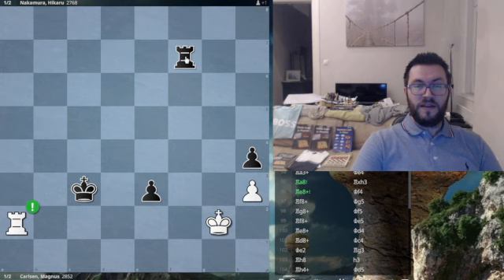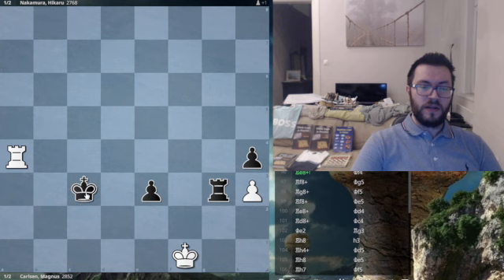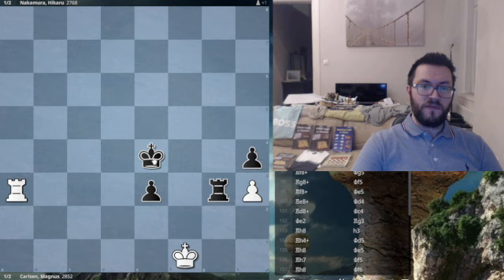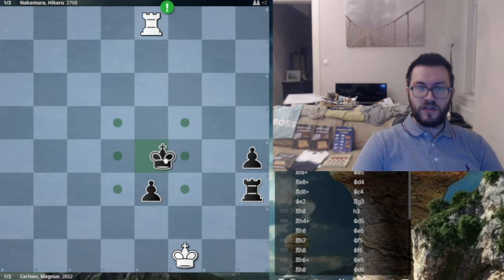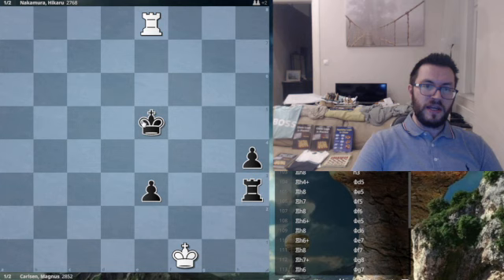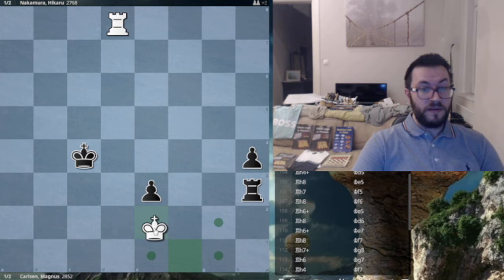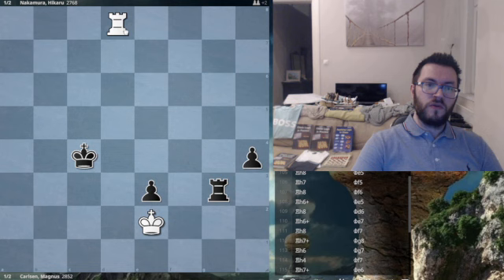This was the drawing setup that Carlsen was able to get. King f1, rook to g3, rook a4 — latching onto the pawn. King d3 — we need to check the king away. King e4, and now he goes rook a8 for maximum checking distance. The concept was crucial here — we can just keep checking the king. The king has nowhere good to hide. Rook f8 check, king g5, rook g8 check, king f5, rook f8 check, king e5, rook e8 check, king d4, rook d8 check, king to c4 — he latches onto the pawn, and neither pawn can advance. He simply goes rook h8.